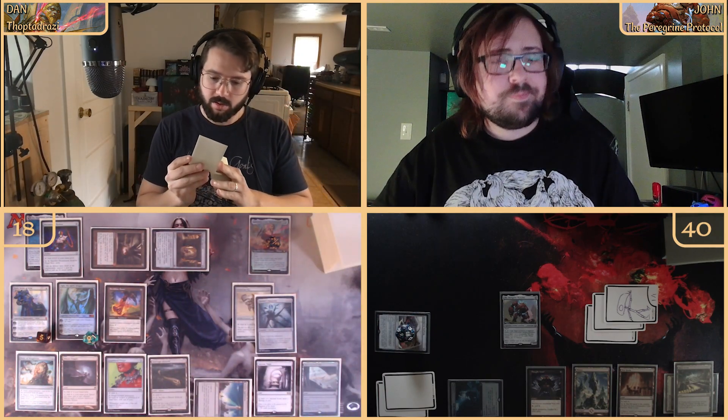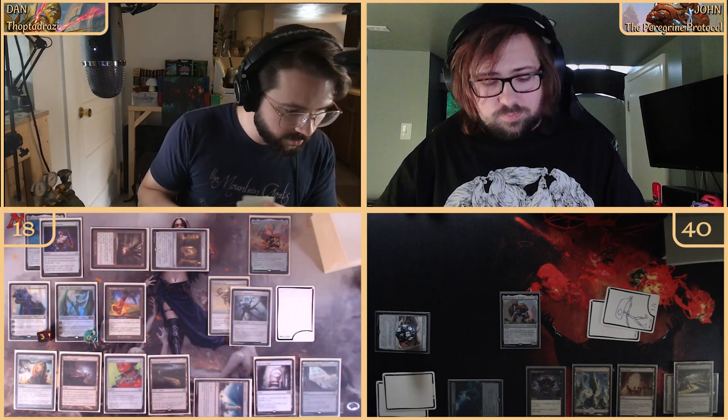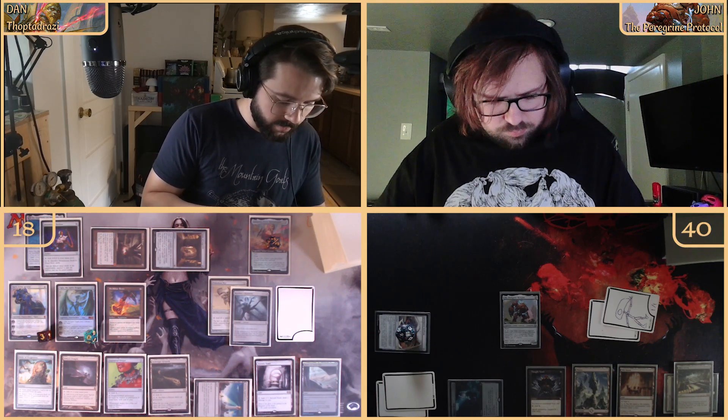We tap the Arcane Lighthouse and the Tome of Legends — remove a page counter, draw a card, look at the top. We plus Ugin up to eleven, eat one of the targets, and then minus two on Karn, bringing him to three, to create the Karn Construct — plus one for each artifact I control.